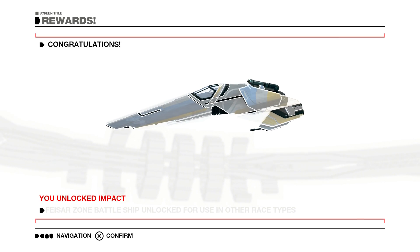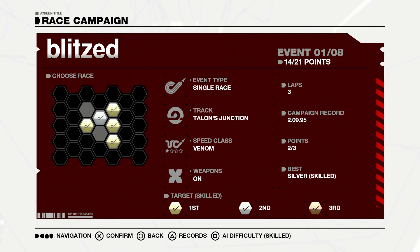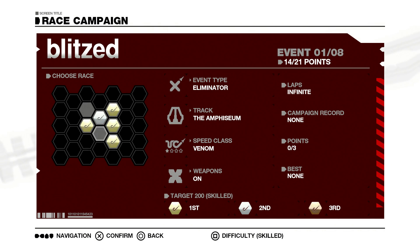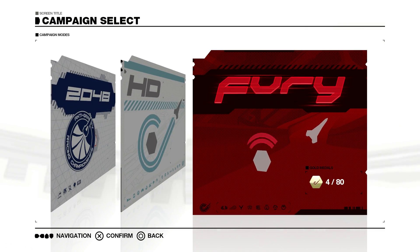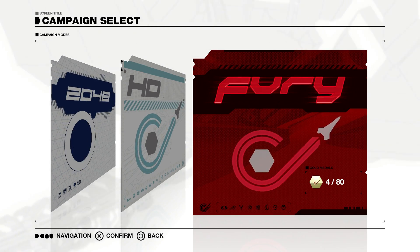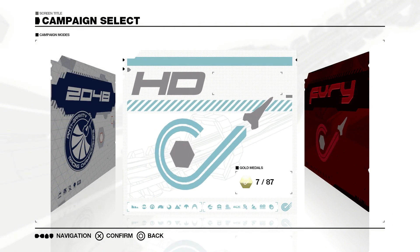And we unlocked a new ship, it would seem. And we unlocked the impact event — cool. Got a zone battle. I actually think we're gonna end this part here, because it's been going on a while — I've been recording for half an hour, and I have to get some dinner. But hopefully you guys did enjoy this video. If you did, make sure to drop a like — I super appreciate it. We'll be back for more Wipeout the Omega Collection, and we'll continue with HD in the next part. We only got four medals today — we got one silver and four golds in our first part of Fury. But there were longer races and different detonator sessions that I thought were really cool. We'll be continuing HD in the next part — leave a like if you're hyped for that. I'll see you guys then. Peace out.